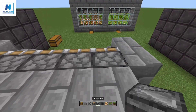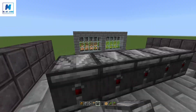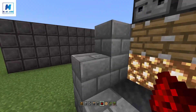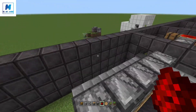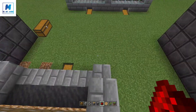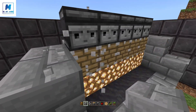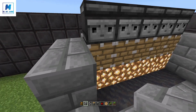From here take your observers and make sure they're all facing towards this direction. Now grab your redstone and place it on top of this line here — this will ensure that the pistons fire when the observers see movement. You can test this if you like just by placing a single block there and you can see that that fires the pistons.